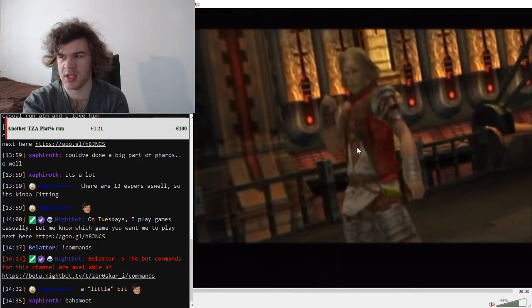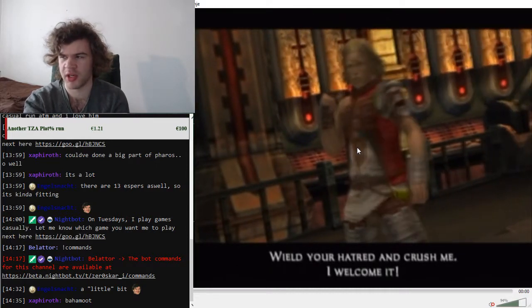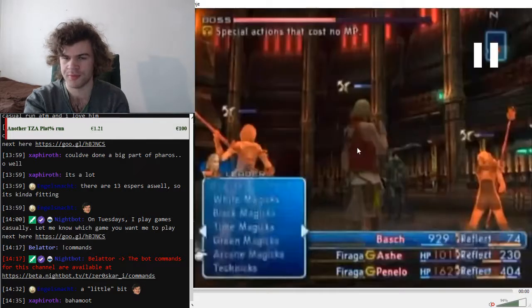Now the second part. There's a cutscene again — it would be shorter without Bosh but it's not that much longer with him. I think it's better to do this fight with Bosh because any other character would probably die in one hit from Gabranth. Immediately after the cutscene ends, open the battle menu — you must be on ATB Wait for this.